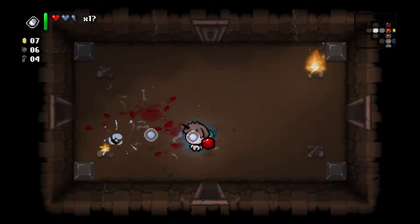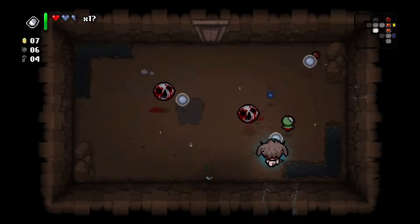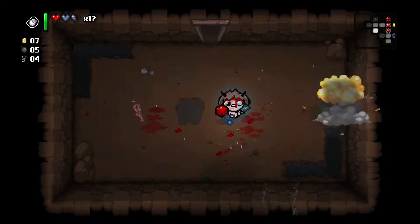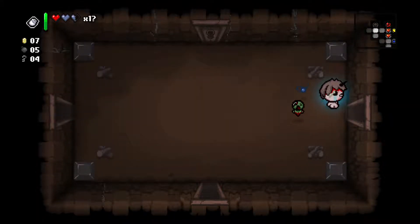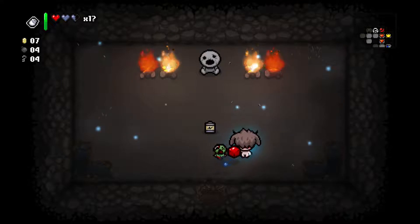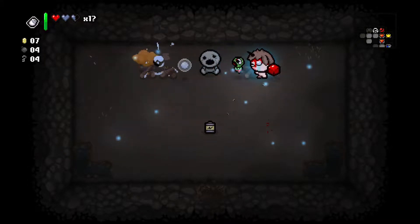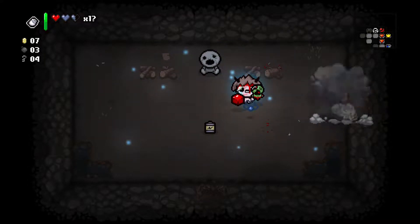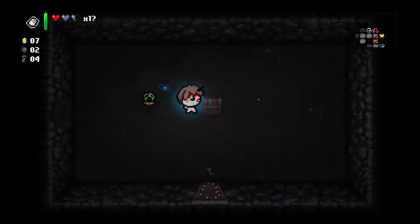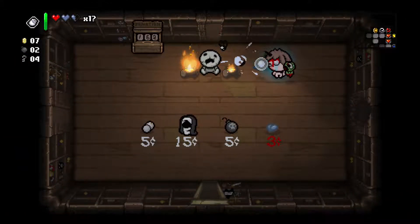We'll shoot all this fire. It almost feels like it came with the tears down. I'll probably start searching for our secret room - we've got a lot of bombs. How about next to the shop? Yes! Means we can actually get into the curse room for free. Get into the shop for free too. One red chest - troll bomb! Well, I'm glad I didn't spend any health to get in there.